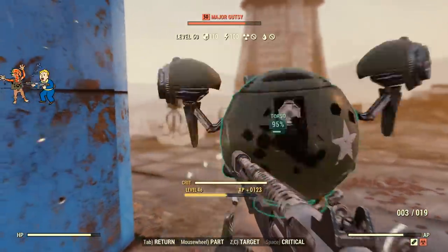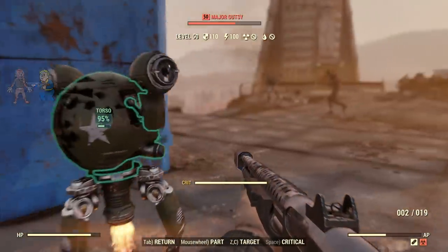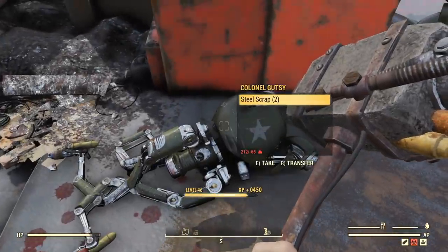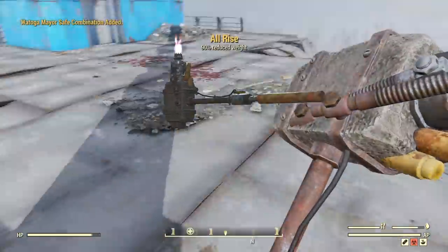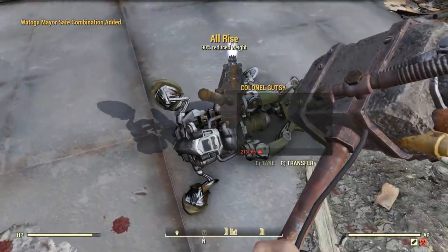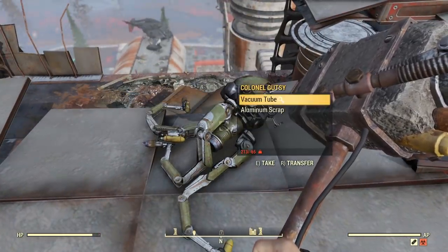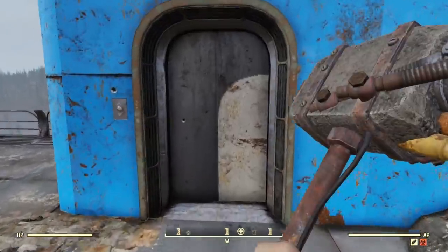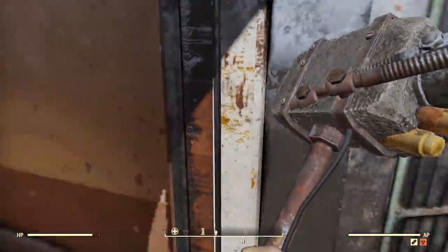When you are finally done with this mission — which seems like forever unless you're overpowered — make sure to head back down to the mayor's office and unlock the safe in there. There are eight Stimpaks inside, and you can server hop to keep getting them. You also get the All-Rise melee weapon, which is really awesome.